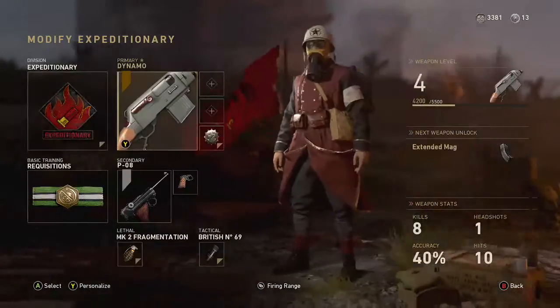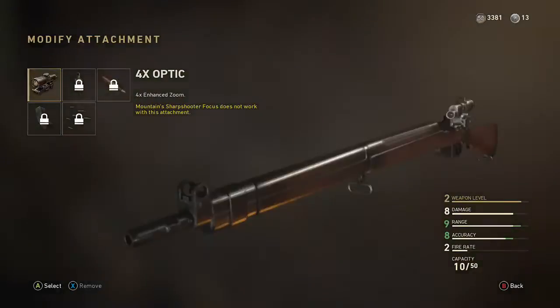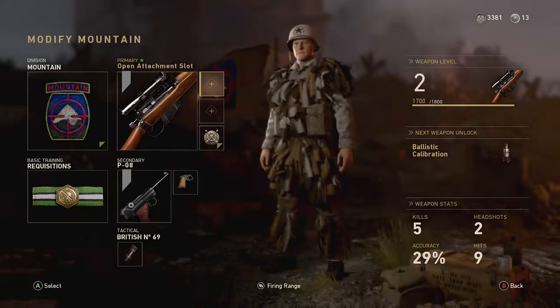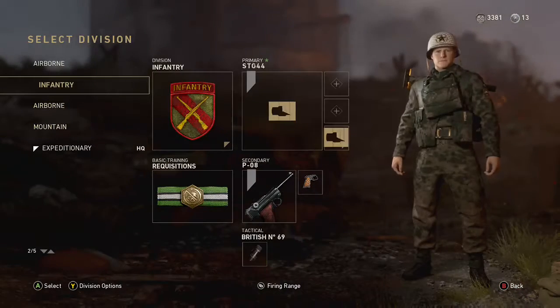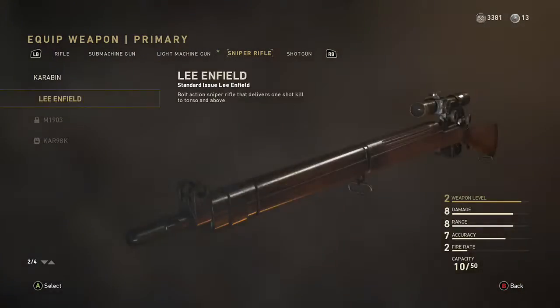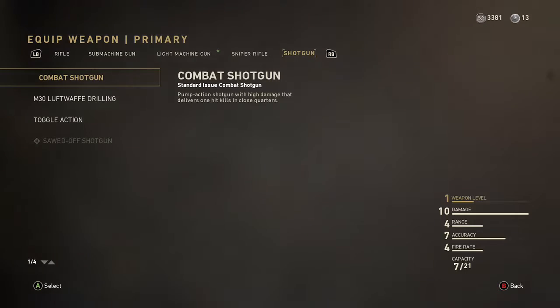Do I have any attachments? I have a Quick Draw — okay cool. Oh, a 4x optic. Mountain Sharpshooter Focus does not work with this attachment. Oof. Yeah, I have that variant. I don't have a variant for those others either.